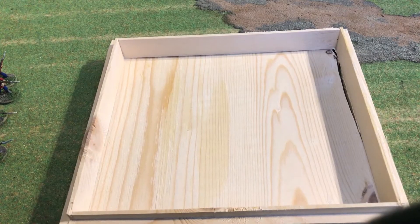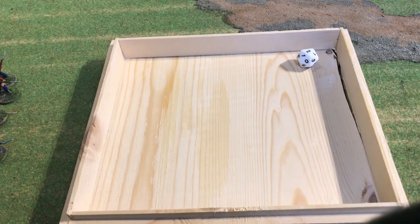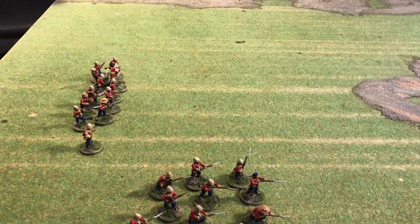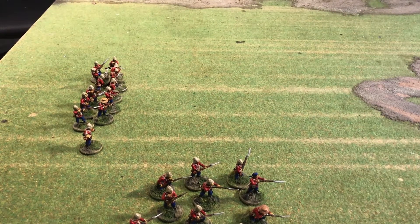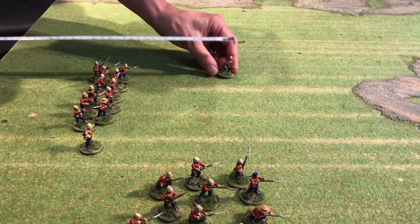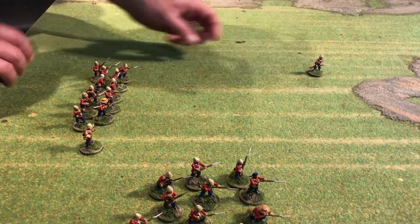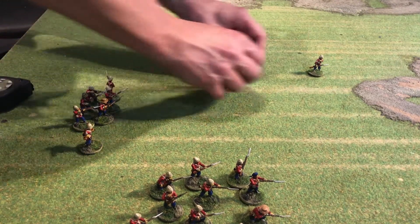Then the second sergeant will throw for his orders and he rolls another two. This sergeant has a bit less experience, so he's going to order them forward two moves, in close order.